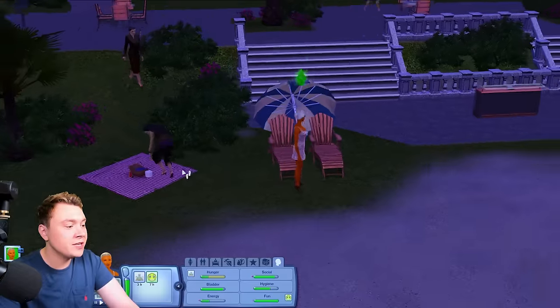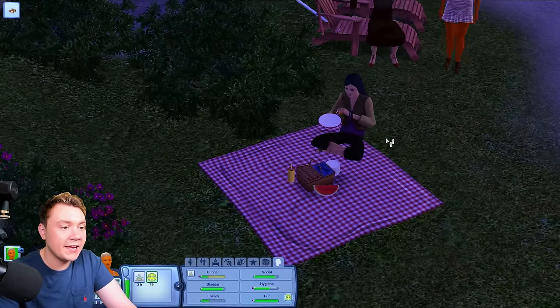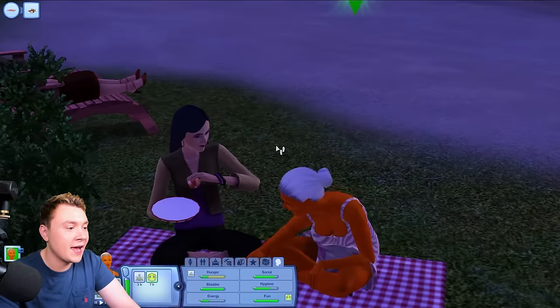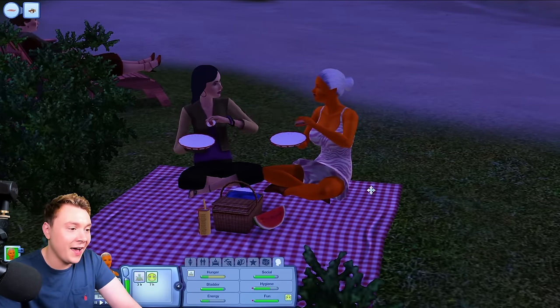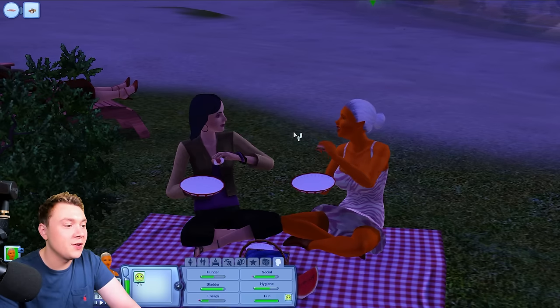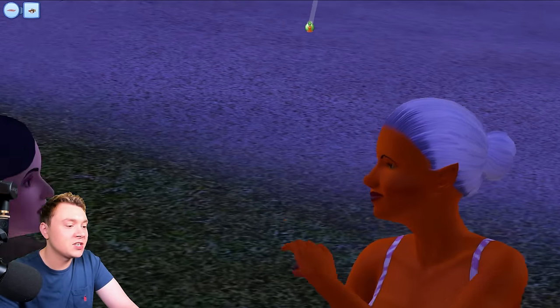Let's go out into the main world. Say we want to go to the beach — she doesn't actually drive to the car; it kind of teleports onto the road and then she gets in. I feel like this system could have been implemented in The Sims 4 — I wouldn't mind them just teleporting off into their car to different lots. And here we are at the beach. Oh look, a picnic basket in The Sims 3 base game — Sims 4 could never. Should we grab a plate of this person's picnic? Morgana Wolf, I'm very sorry, but I'm stealing your picnic.